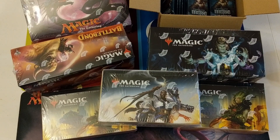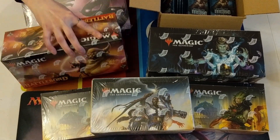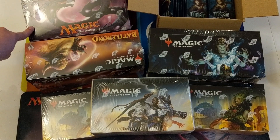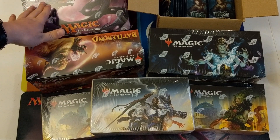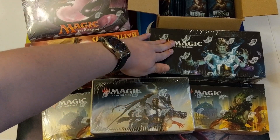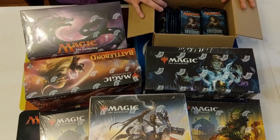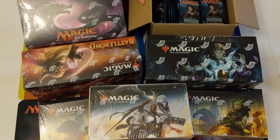Hey everybody, welcome back to MTG Killer Bees. Look at all this crazy stuff we got here - Guilds of Ravnica, Dominaria, Battle Bond, Iconic Masters. I think it's actually time to consider buying these - you can pick them up on eBay for 125 to 130 a box, and expected value on those boxes is like 180. So if you got the means, now is the time.